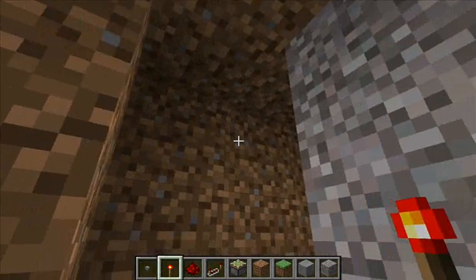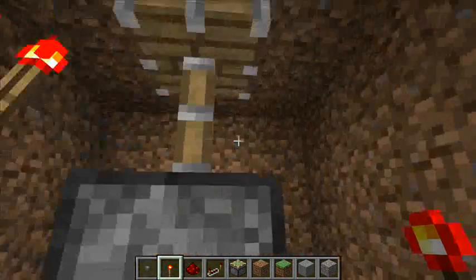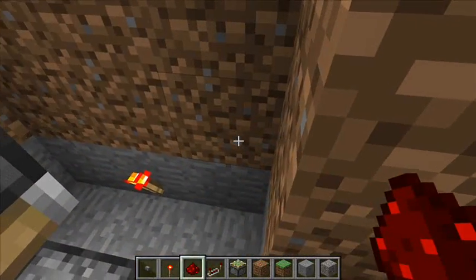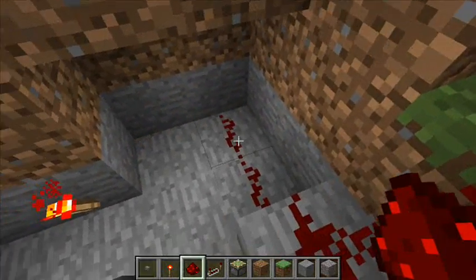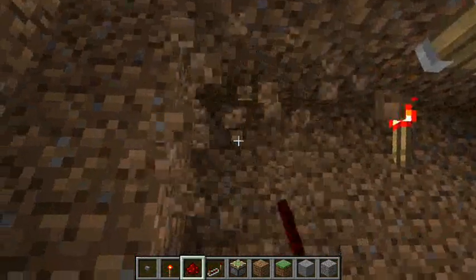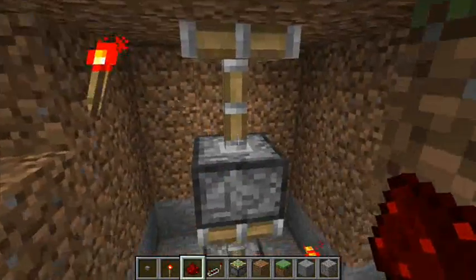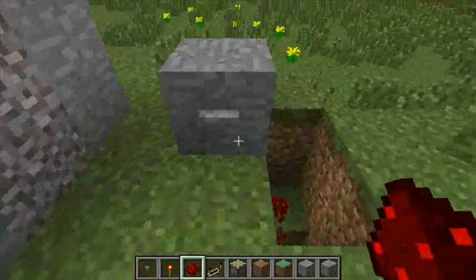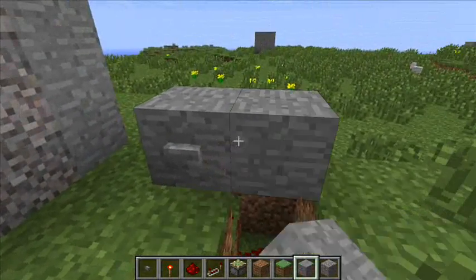Now you're going to want to place a redstone torch right at the top, and then right down here. It's really best if they're on opposite sides of the room — it's a lot harder to do the circuitry otherwise. Now you're going to go down and to the side, drag your redstone trail over here, and set up a repeater with a two tick delay, like so. Then you are going to go up and to the other side and connect it to this redstone torch, like so. Now this should work so far — let's try it out. Yep. Alright, so you can go ahead and just cover this up here, like so.